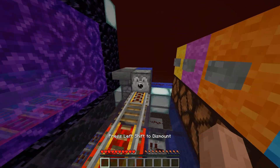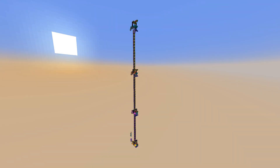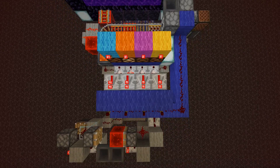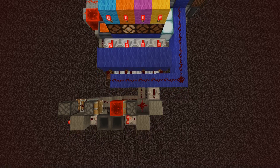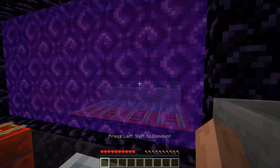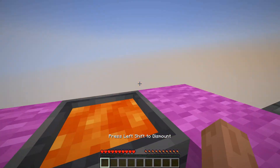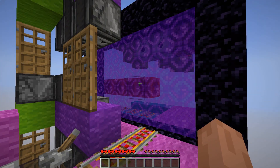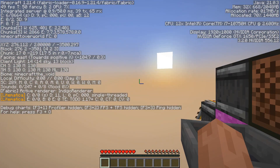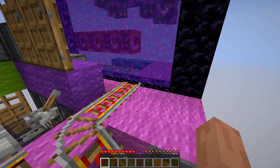Now let's talk about how this works. In the overworld we have these portal setups at our chosen Y coordinates directly one above the other. All these portals are connected to one central portal in the nether, which can be built at any height you choose. Using a redstone system we are able to enable or disable individual portals in the overworld and always have only one active at a time.